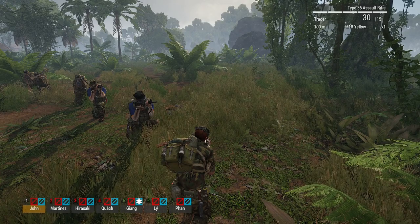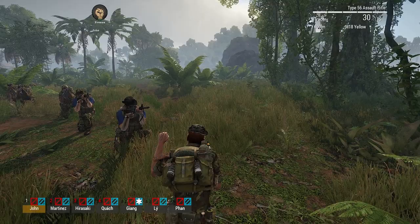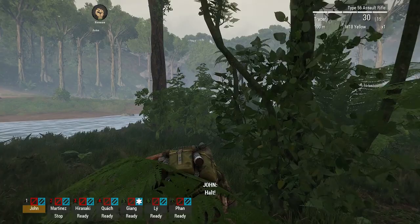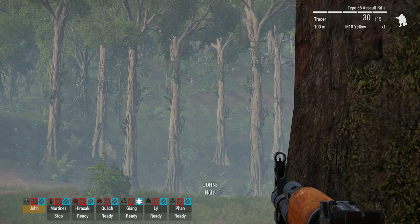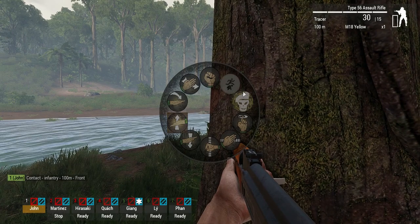Next I'm going to show you crossing rivers under fire. Here I have my SEAL team, and there are some bad guys across the river that the team hasn't noticed yet. I'm going to pause my team while I creep up. There are bad guys across the river — my team's back here. I've set them on stealth, so they're not firing unless fired upon.